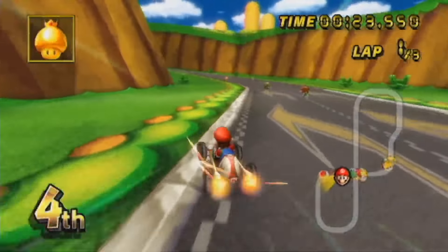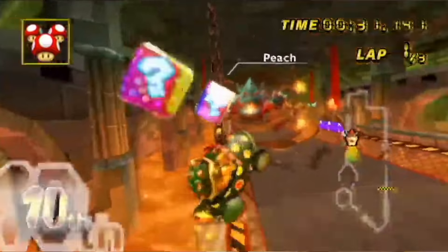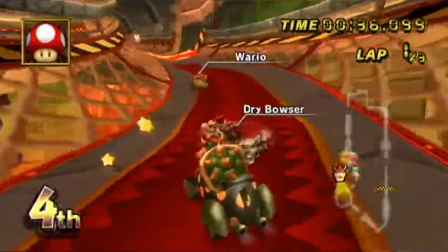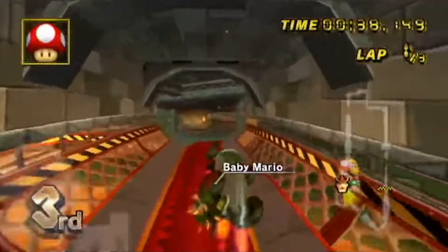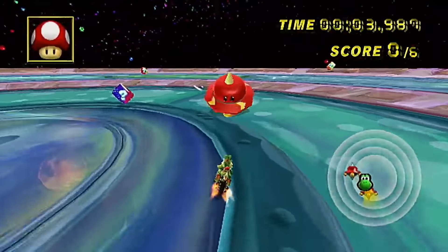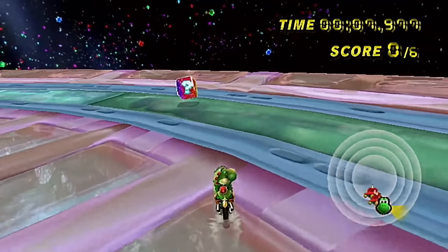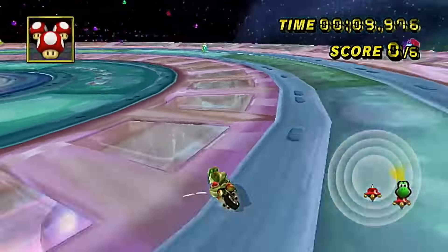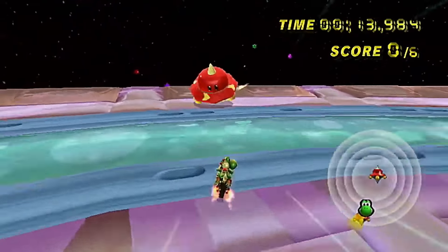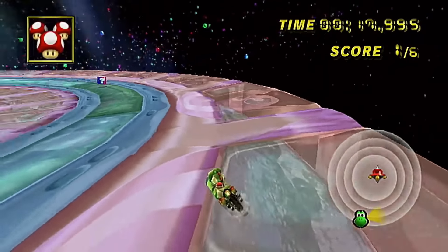The only other unused track in this game is called Course Zero. Course Zero is a slightly different version of Bowser's Castle, lacking collision and boundaries. This course was left in by mistake and there's not really anything interesting about it. While the one mission mode track that Mario Kart Wii used isn't technically an unused track, it's still a really cool nod to Super Mario Galaxy that not many people seem to know about. Overall, Mario Kart Wii's unused tracks are pretty underwhelming, but that one mission mode course is pretty cool.